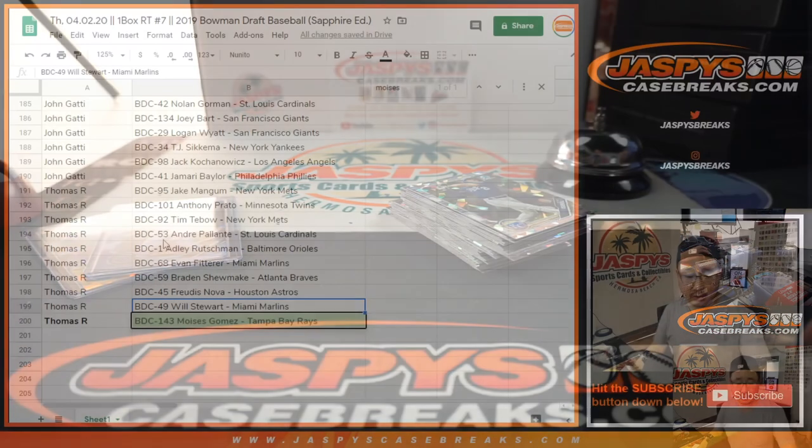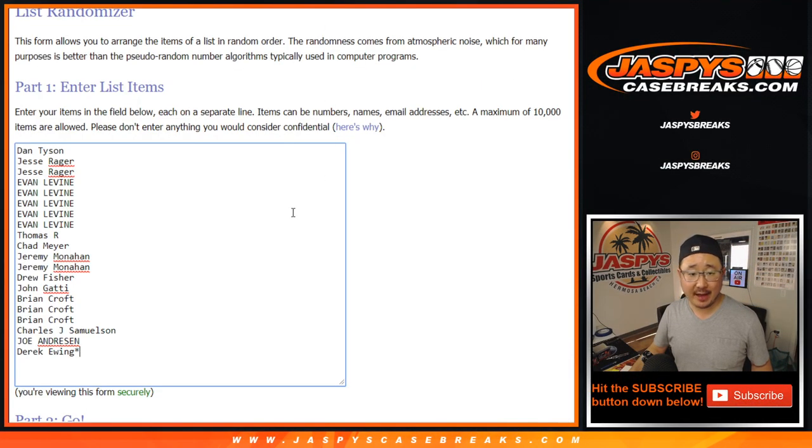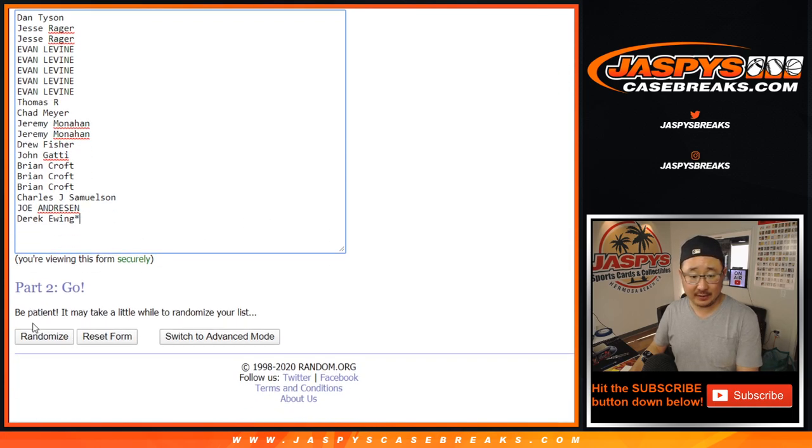Let's flip back to the other screen here. Now let's see who's going to win that spot. There's the original 20 right there. New dice roll — let's roll it, randomize it. Six times, one and a five. Name on top gets it.